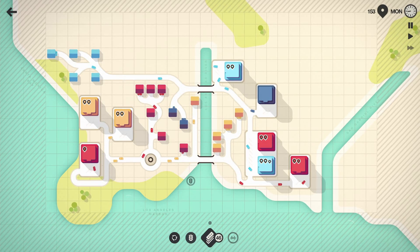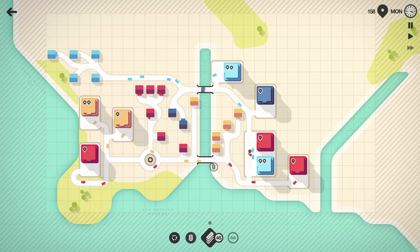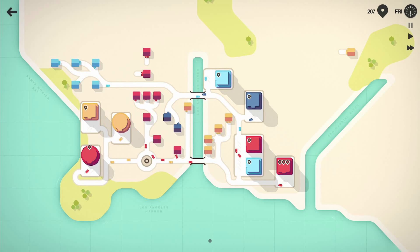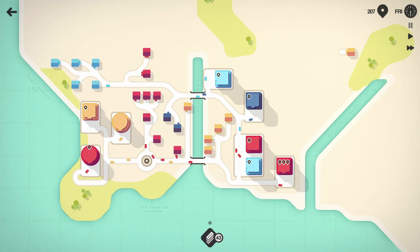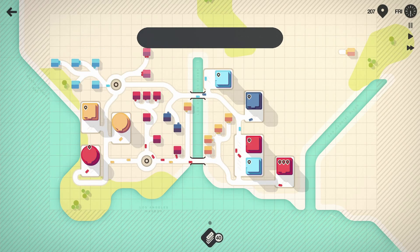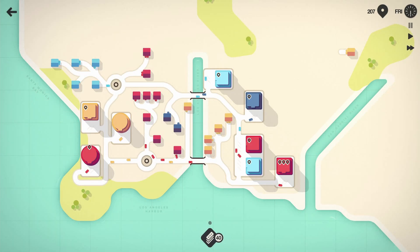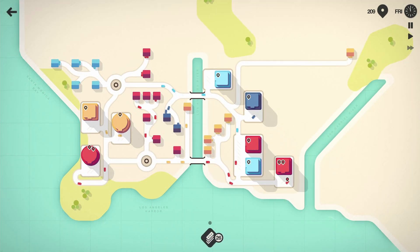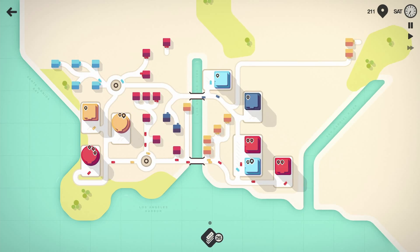Got another roundabout — and traffic lights, though I'm not sure how they help. Now we're gonna have a little bit of an issue — need to find a way to get these red buildings at the top connected to the bottom. Another roundabout right here should give us a cleaner traffic flow — cut straight down like that. A random yellow building way out in the middle of nowhere — we'll just see how it runs.